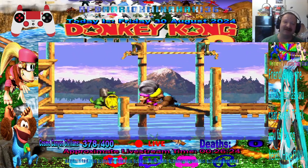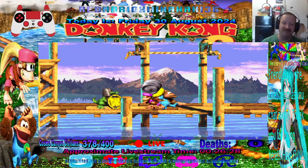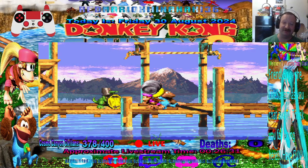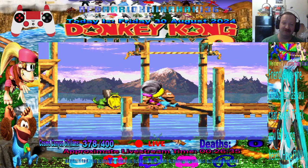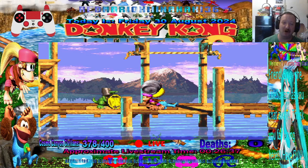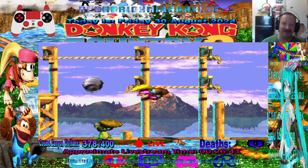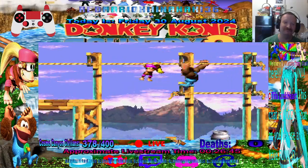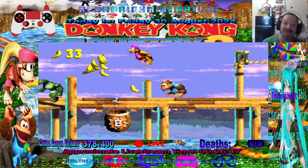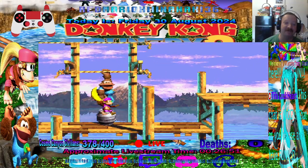You see that guy right there? That's a coin — he's got a Donkey Kong coin on him, and we can't kill him with our character. So how do we kill him? Well, there's a metal barrel right here that we just picked up. We have to throw it at the wall and bounce it off the back of him to kill him. That's how we do it — basically what we gotta do. Then we get the Donkey Kong coin.